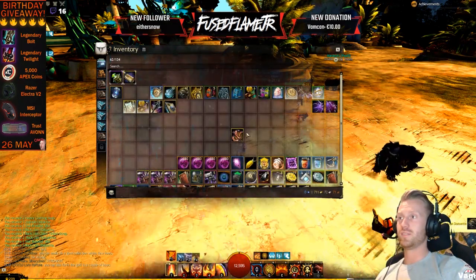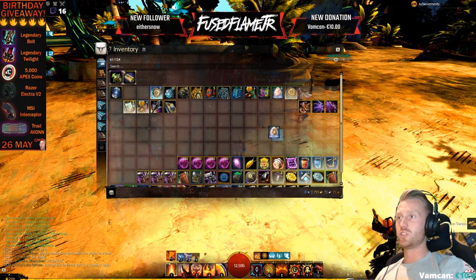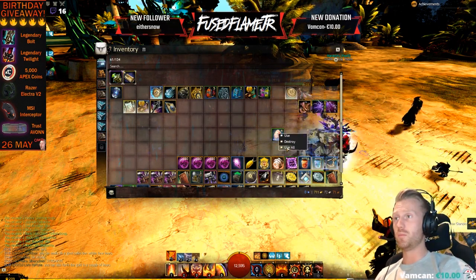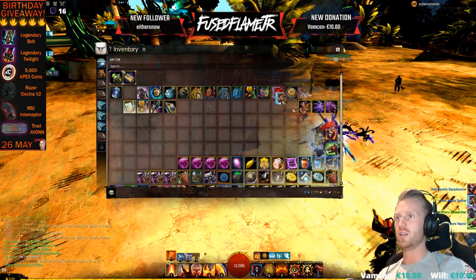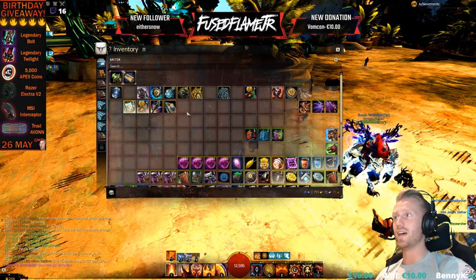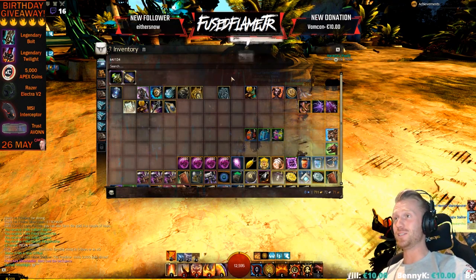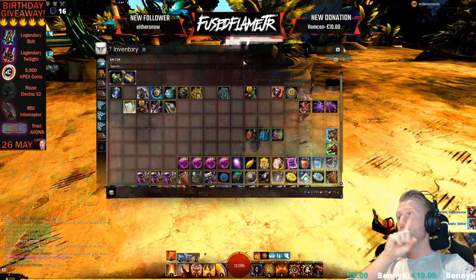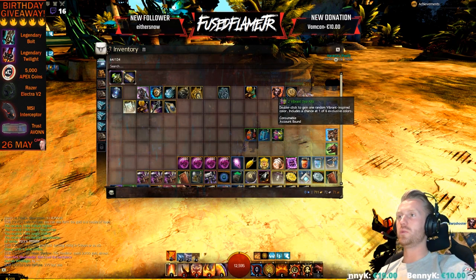It looks pretty cool the way you dye it black and white. So we also got some mini eggs — you can open them and use them straight away. Most of the time I get nothing from these, I hate that. We're gonna put them there and start with the dye kits. We got the back piece guys, we got the back piece! Okay, let's open the dye kits.